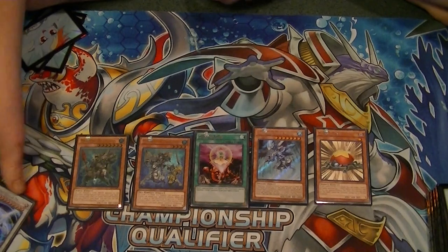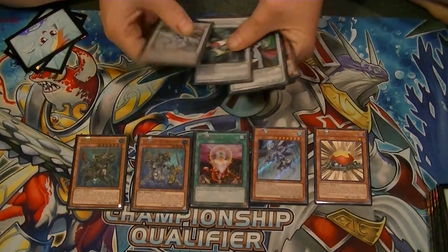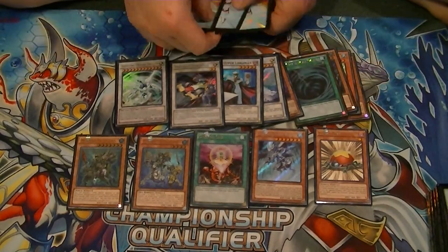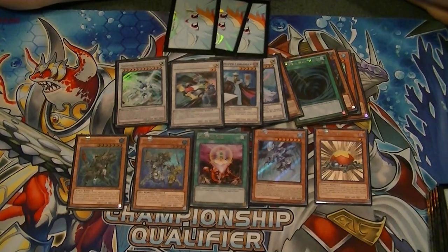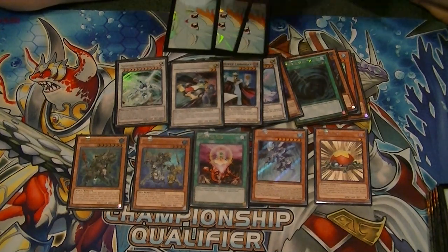Don't forget, like and subscribe buttons are down below. Leave a comment with what you think of this five card combo and how to special summon Quasar without using Soul Charge in Mermails. Thank you for watching. This has been Supreme Dragon, signing out.